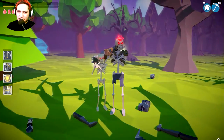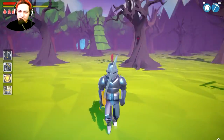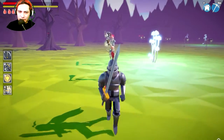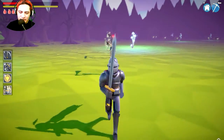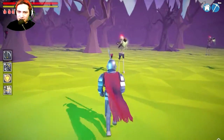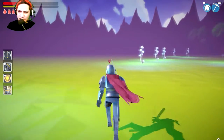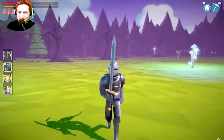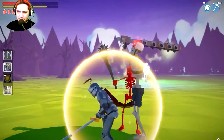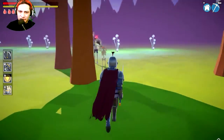Maybe I can sneak up behind him. Run away — my health is not coming back. They are following me. Sneak attack! Run away. They're following me now. Attack — he can roll! If you press Control he can roll.